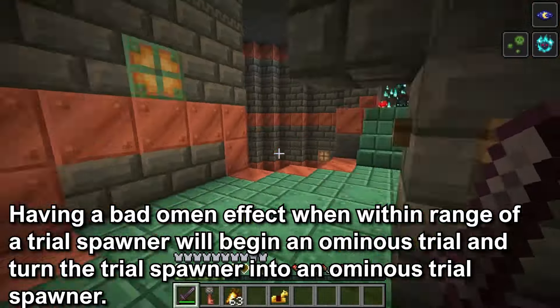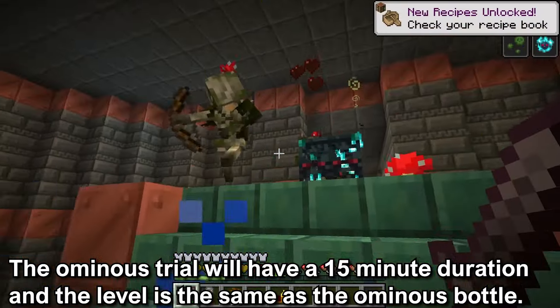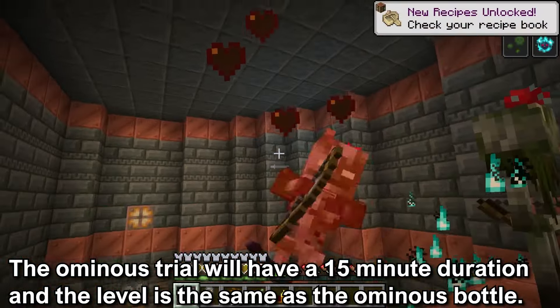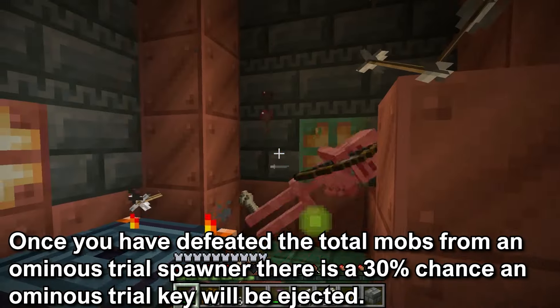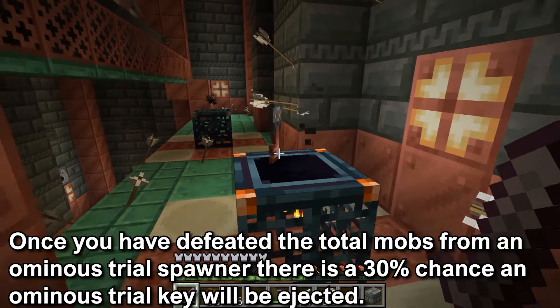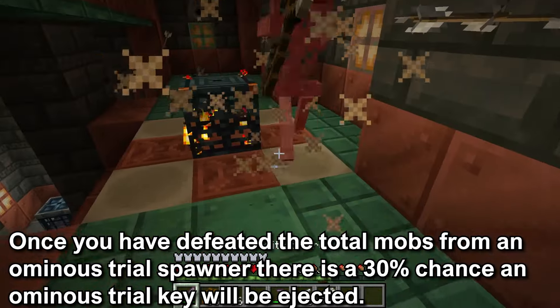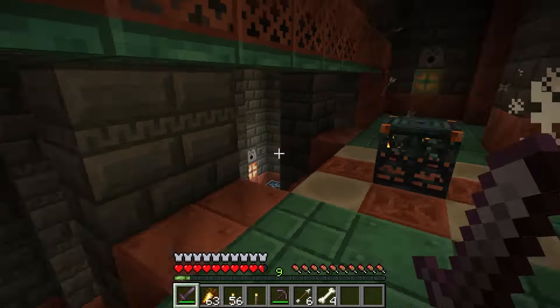This turns the Trial Spawner into an Ominous Trial Spawner. The Ominous Trial will have a 15 minute duration, and the level of the Ominous Trial will be the same as the level of the Bottle. Once you have defeated the total mobs that spawn from a Trial Spawner — 6 for most mobs and 2 for the Breeze — there is a 30% chance to eject an Ominous Trial Key. If you want to know more about the Ominous Trials, I have a card on the top right.